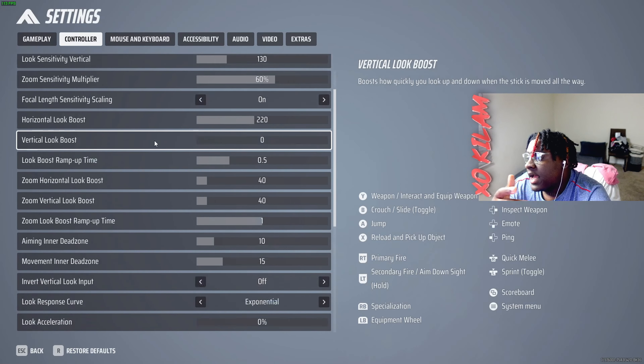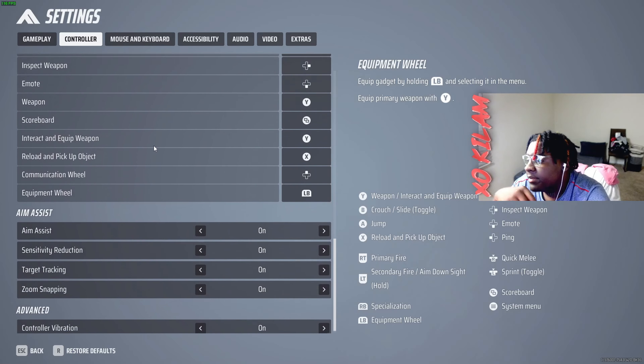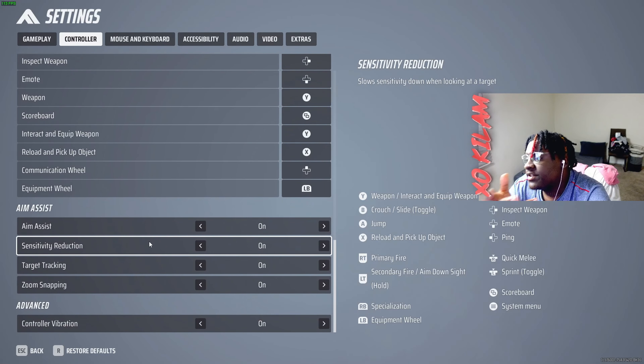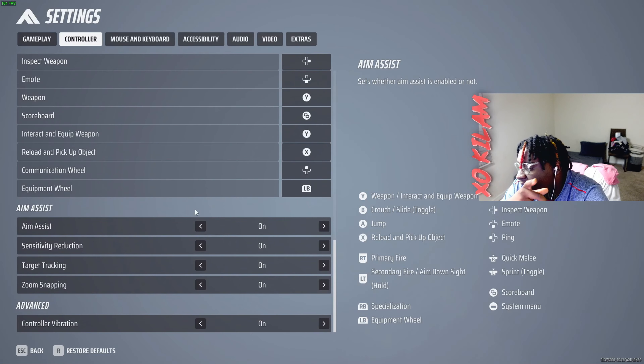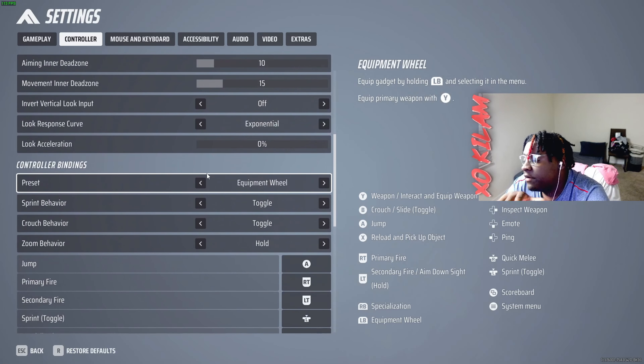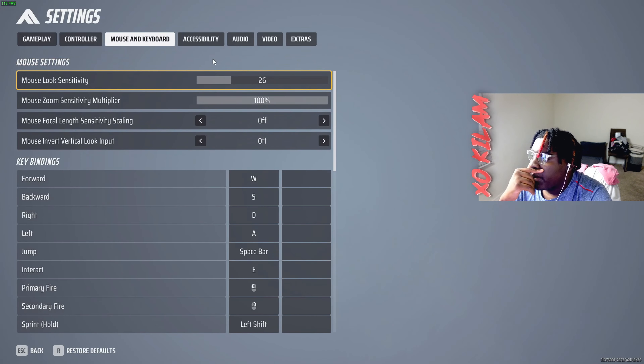I keep a small dot in the middle because you don't want anything to distract you from the core concept — shoot people. For controller, I don't use controller, it's a mouse and keyboard game for me. Make sure your aim assist is on and turn vibration off for controllers — that's just default for any controller. You want to make sure 'hold' is on for a lot of these behaviors, not toggle.